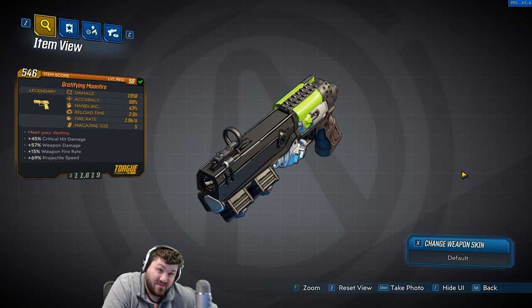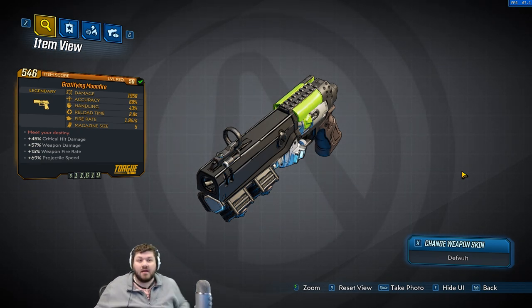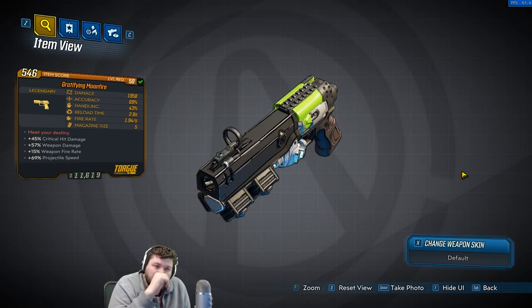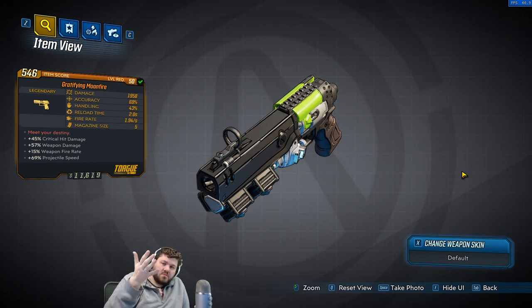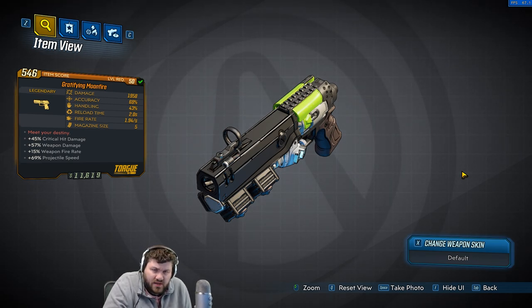This is a Torg gun that has almost hit-scan projectiles - there's no slow-moving or anything else like a lot of the other Torg guns. It also does insane amounts of damage, and every third shot, it shoots like a beam projectile. I'm going to call it that - it looks like a laser beam.